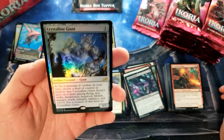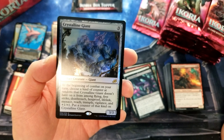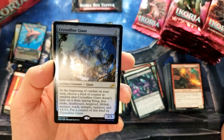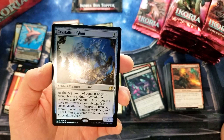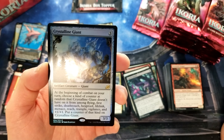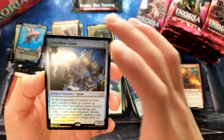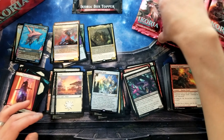Crystalline Giant — it costs three, three, three. At the beginning of combat on your turn, choose a kind of counter at random that it doesn't have on it from flying, first strike, and so on, and put a counter of that kind on it. Probably not great.